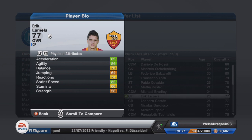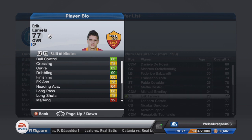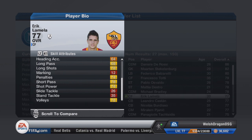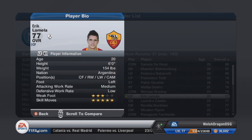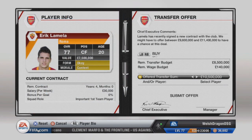He is 77 rated, with acceleration and sprint speed top of the charts. Look at the dribbling — it's curved — and ball control is pretty decent, free kick accuracy all around 78. He has five-star skills and three-star weak foot, and he can play right wing with finesse shot and dribbler traits.